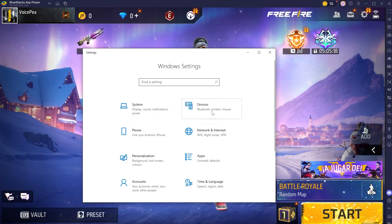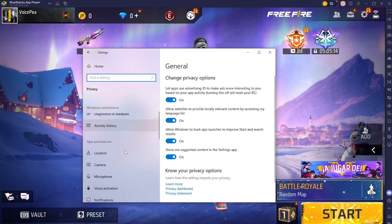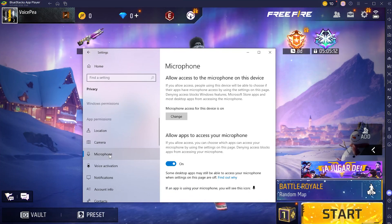Open Windows Settings, then Privacy. Click Microphone, and ensure that BlueStacks has permission to access the microphone.